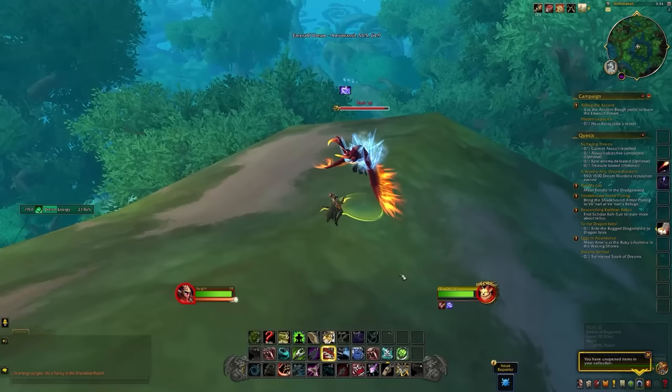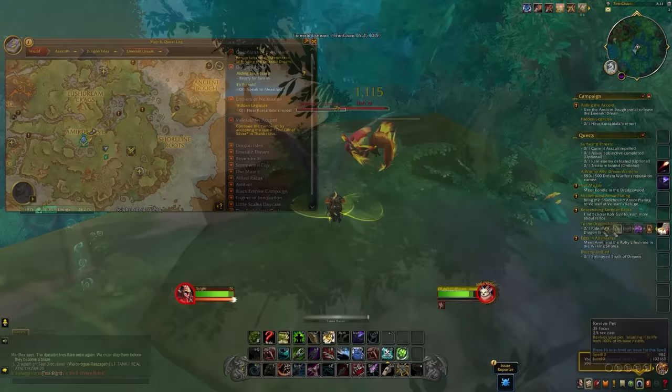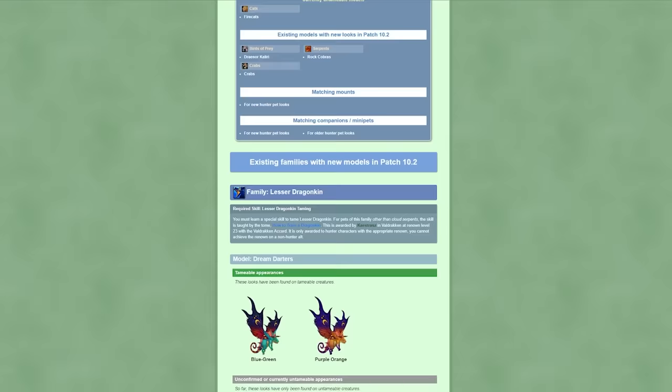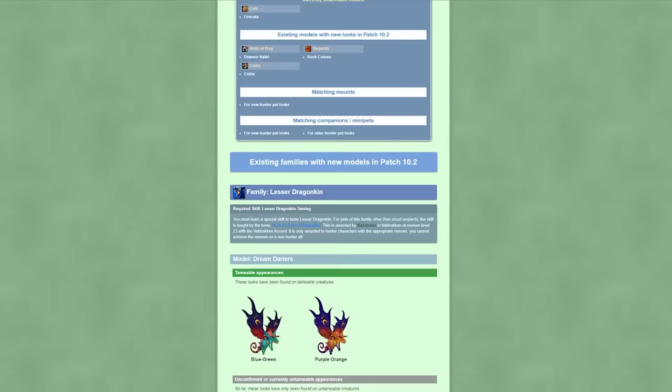That brings us to the end of the list — hopefully you're as excited as I am for all the new hunter pets coming in the patch. A big thanks to Petopia and contributors like Arrowim and Matt for putting the information together. If you want to check out all the different pets coming in 10.2 and their color variations, definitely check out the Petopia website — there's a link in the description below. Thanks for watching, look out for more guides coming soon!